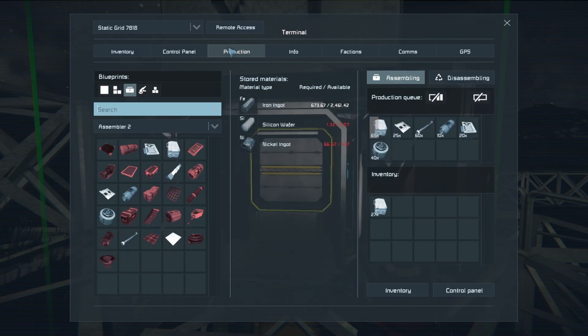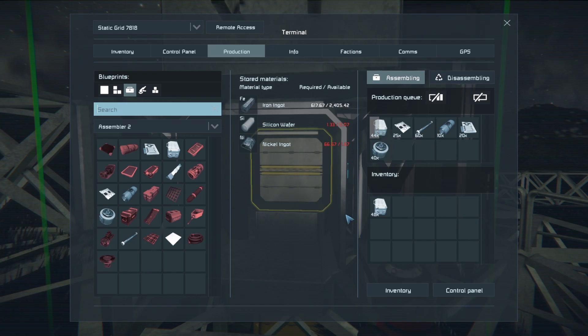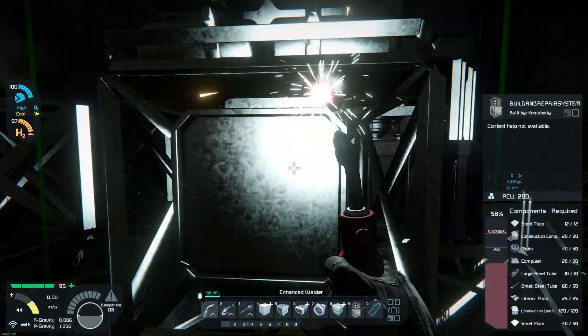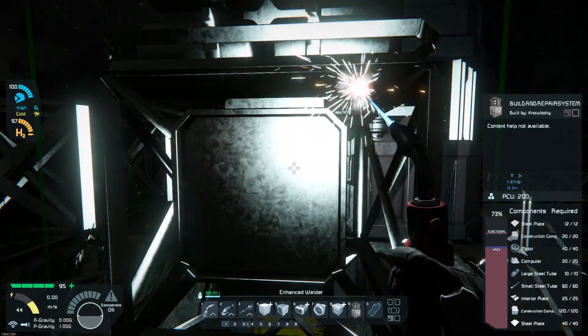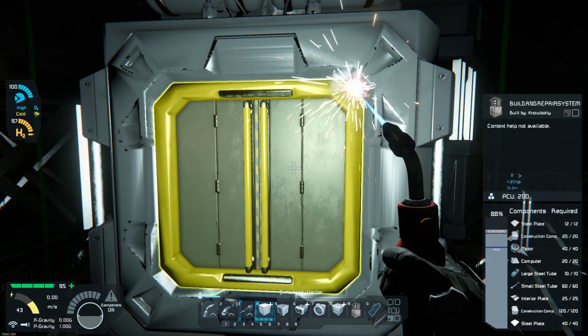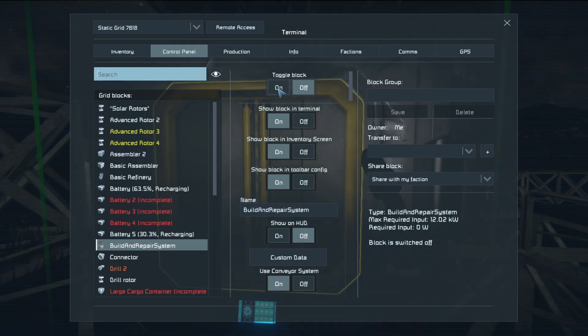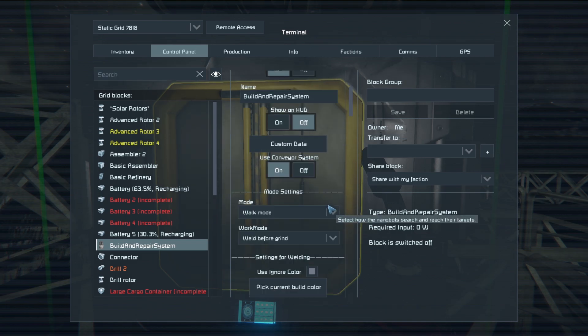Checking in on our production — looks like we probably got enough, so that's perfectly fine. I'll be right back when that gets done. Now we're getting the Build and Repair system built. We need to immediately go into it to make sure it is cut off — okay, it's cut off, we're good.